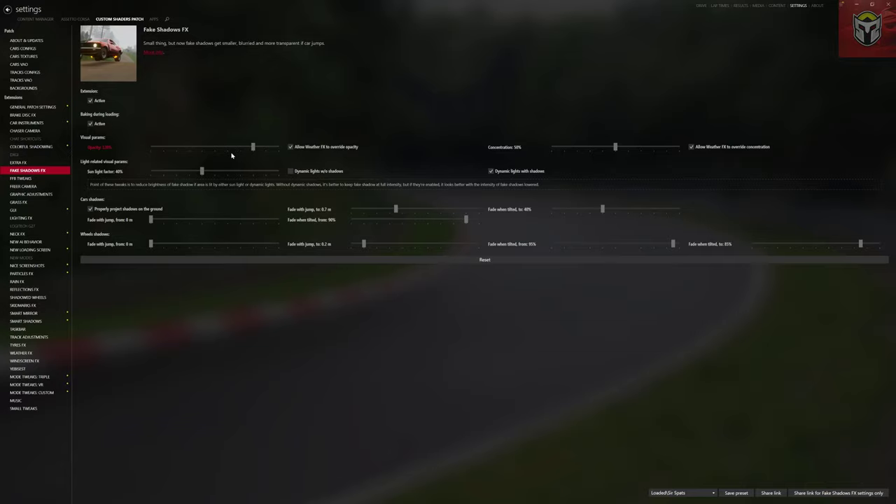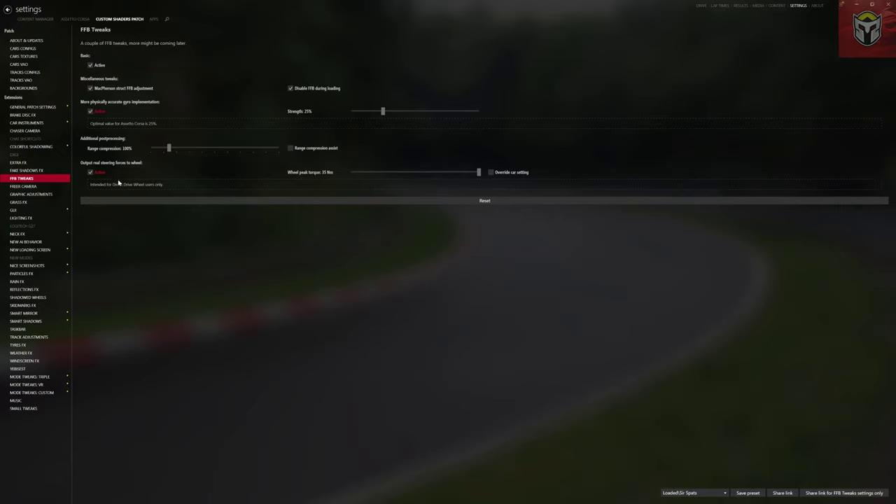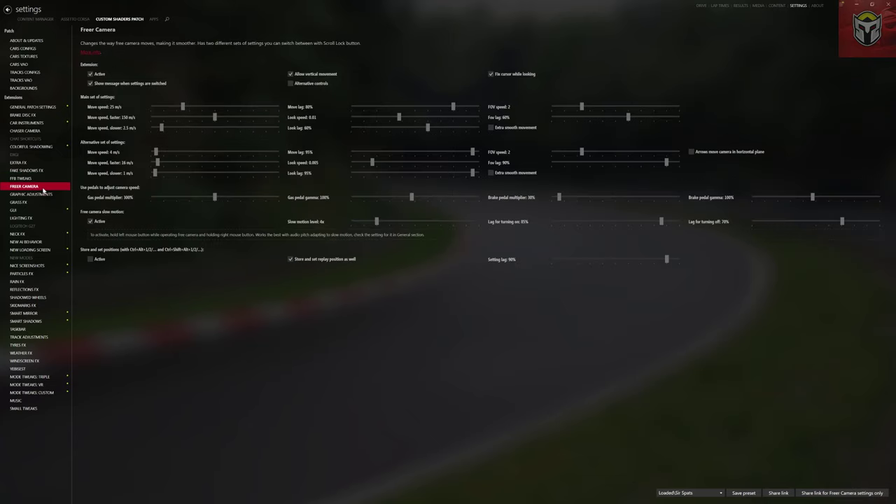With Fake Shadows, if the car leaves the ground or even when it's on the ground, you'll see a shadow that scales with what's happening to the car, which is really cool. Force Feedback Tweaks — I've got it active and there are two specific options I use here that are worth experimenting with. I'm also going to be dropping a force feedback video this week covering how to set up force feedback properly, so look out for that. Free Camera I've got active, which allows you to move your camera in different ways.